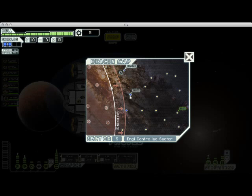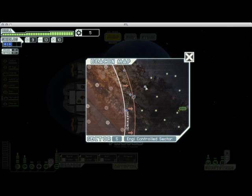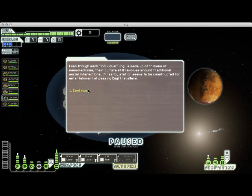That jump point doesn't actually connect to anything further away, so we're going to have to jump back to that store to keep going. It's generally best not to revisit jump points you've already been to whenever possible — you want to explore as much of the map as you can before you run out of time. But we don't really have a choice here, so I'm going to go back that way. We don't need anything at the store, so I'm going to keep jumping and try to stay ahead of the rebel fleet.